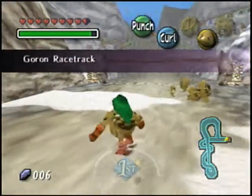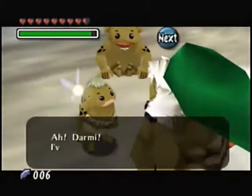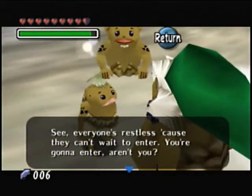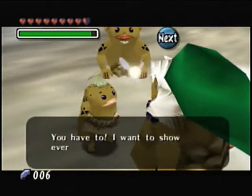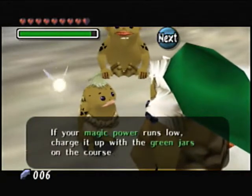This is a Goron place. And look at this — we got the Goron racetrack! Let's talk to this little girl. She says: 'Darmani, I've been waiting for you. Everyone's at the racetrack because they can't wait to enter. You're going to enter, right?' Enter for what? You have to show everyone how Darmani races. Oh well, I guess racetrack it is.